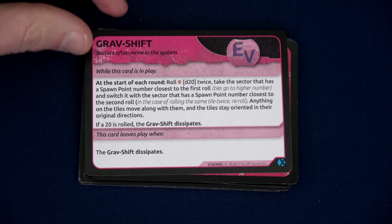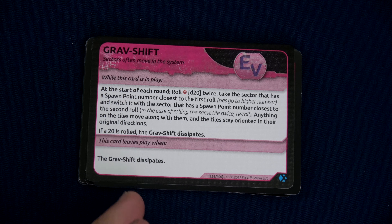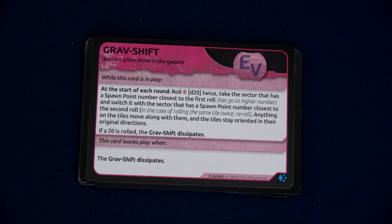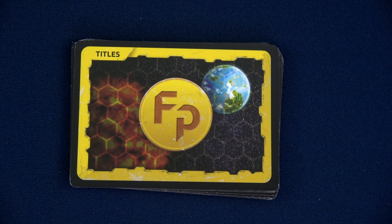The last event we have is Grav Shift. At the start of each round, roll 1d20 twice. Take the sector that has a spawn point number closest to the first roll — and they switch. But if we roll a 20, then this dissipates. Does that trigger in the first round? I'm going to say it does. We need to draw three titles, but don't forget in the solo game you start with one out on the board, so we actually need to draw four. We know the top two.